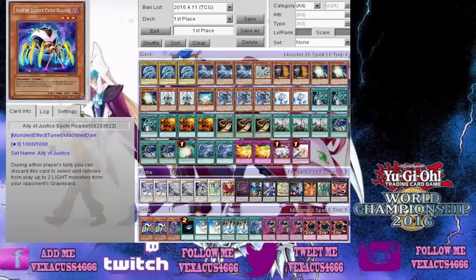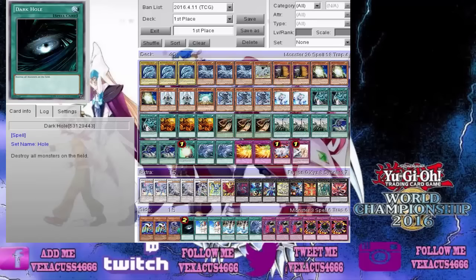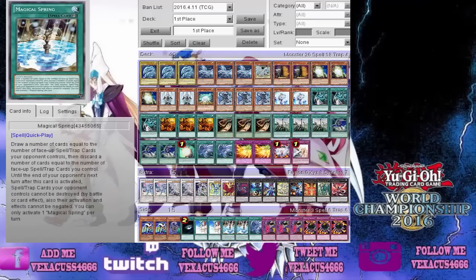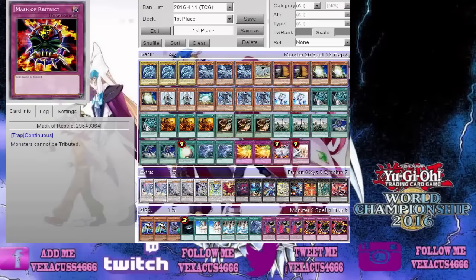The side deck consists of two Allied Justice Cycle Reader, one Fabled Catsith — when this card is discarded to the graveyard, select one face-up card on the field and destroy it. I'm guessing that's what he does if he wants to destroy any Spell Fragments or any other problematic card on the field. Dark Hole, two Forbidden Chalice, two Magical Springs obviously for Pendulums, Twin Twister, three Xyz Universe, and three Master of Blades.